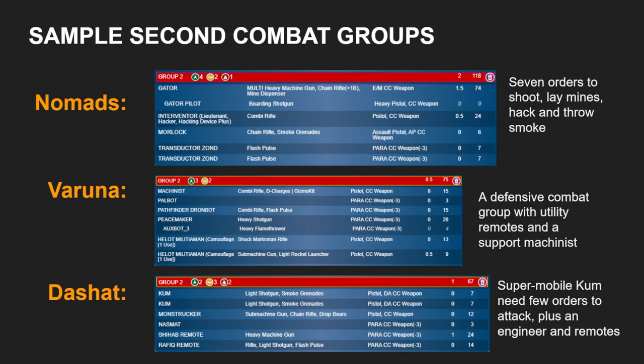The presence of seven orders in the second combat group means it's going to be highly flexible. It also has a Morlock, and the Morlock is important here because you really should acknowledge that the Gator and the Interventor in any given turn — although they are very likely to have something to do — if you're not expecting to hack, and you're not expecting to shoot with the Gator because your opponent is lying everything down and you have other plans, then the Morlock gives you something extra to do with that combat group.